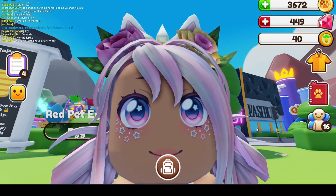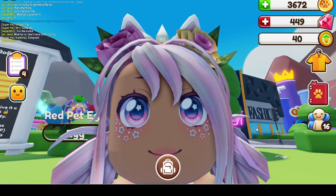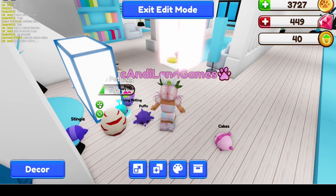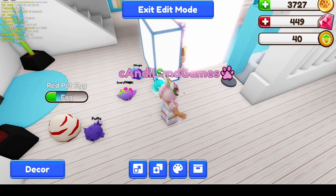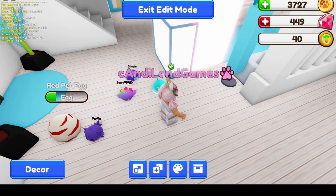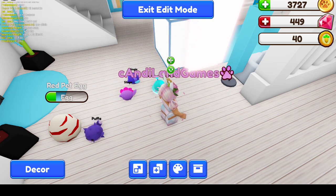Welcome back to Candyland Games everyone. We are back here in Ropets today and Brie and I are going to evolve some warthogs. Don't mind me just moving my AFK friend here. Someday he will learn not to AFK around me. Today was not that day.